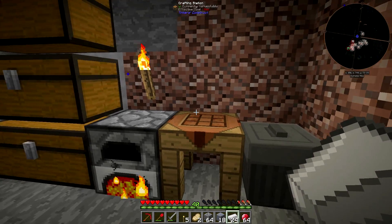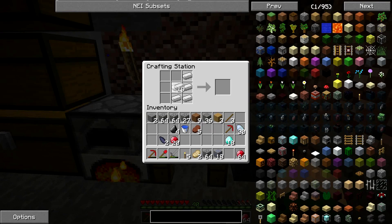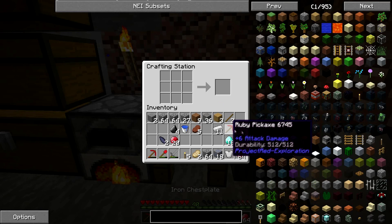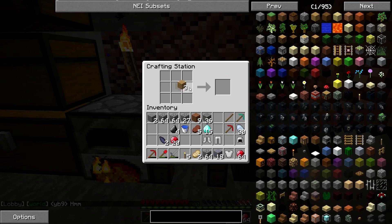We're back. I got all the stuff to make some things: our armor, and we're going to make our diamond pickaxe, go get some obsidian, and be off to the nether. I'm running out of wood — it's not ideal, but it's gonna be fine.